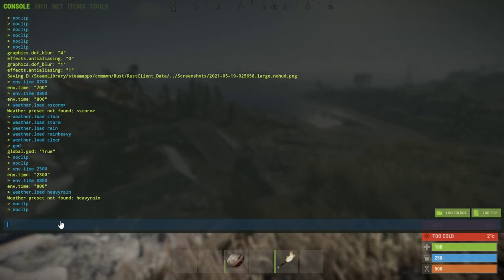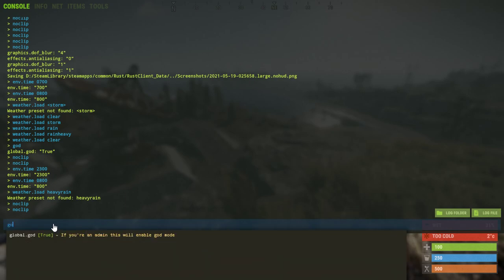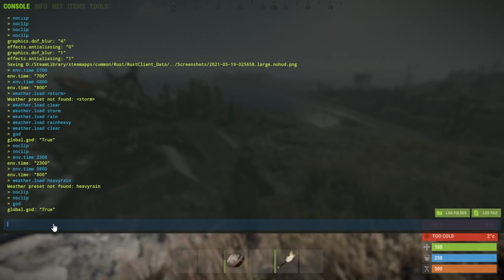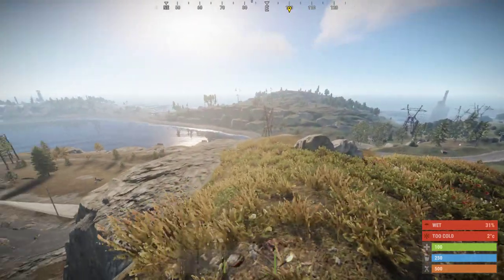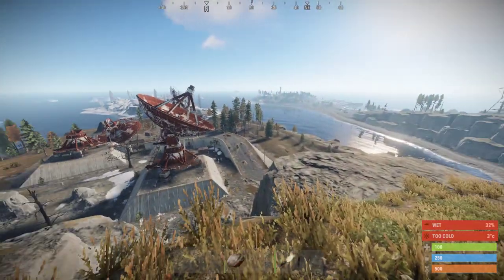The console commands are where some cool stuff comes in. The first one you'll probably want to know is 'god' — if you just type 'god' you'll be invulnerable, which is very handy when you're flying around the map.